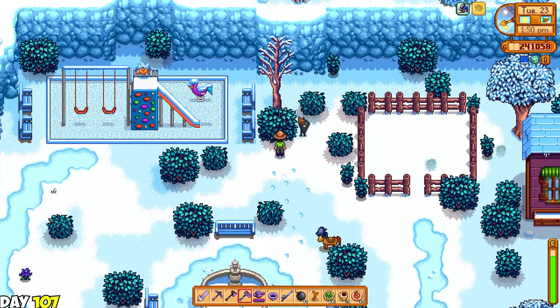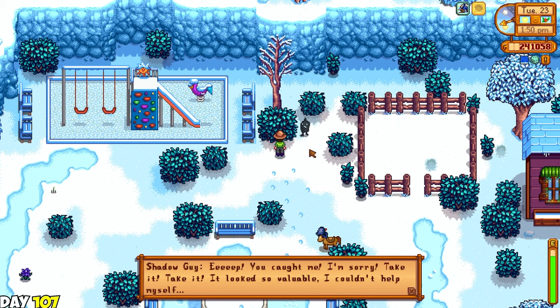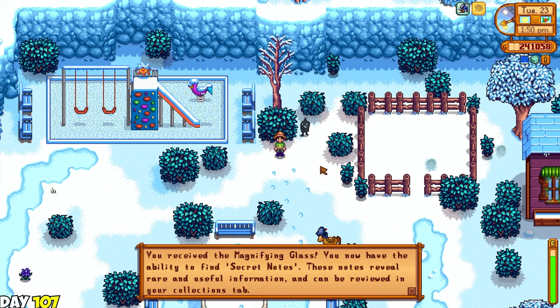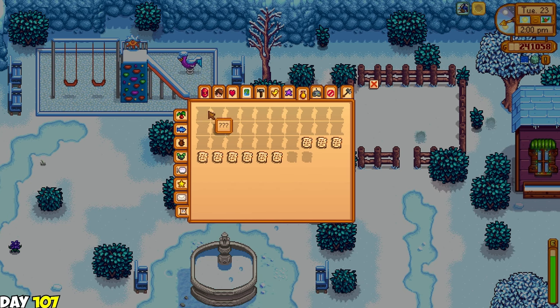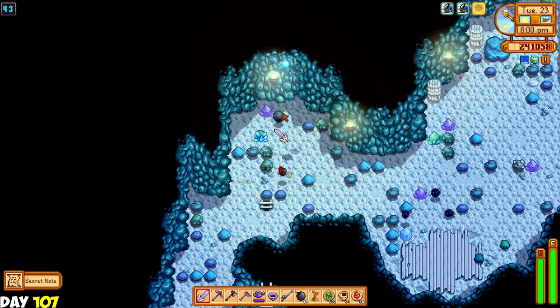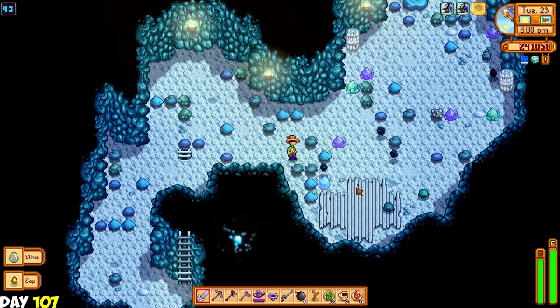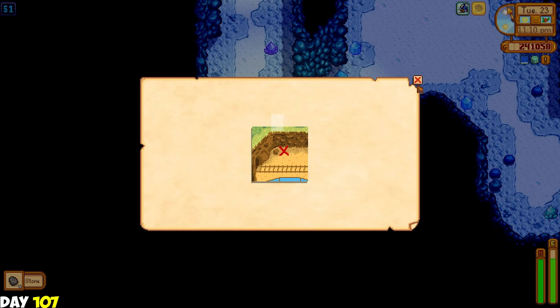I then found a shadow guy in a bush after following a trail of footsteps in the snow, and he gave me a magnifying glass. With this magnifying glass I can now find secret notes from monsters, chopping wood, farming - you name it. There's a lot of them. I then ventured into the mines again; I just really wanted that burglar ring so I can combine it with my iridium band. I found one of those secret notes with a picture of the train station with an X on top.